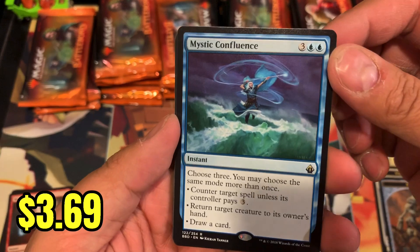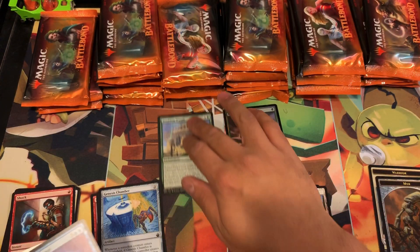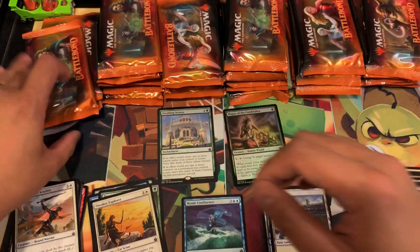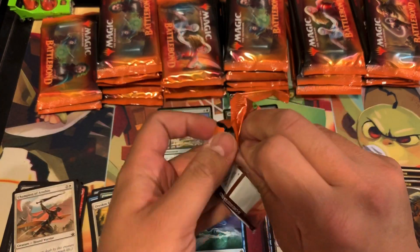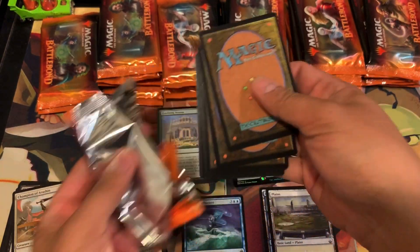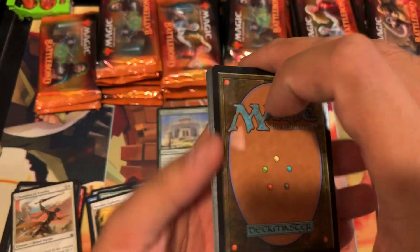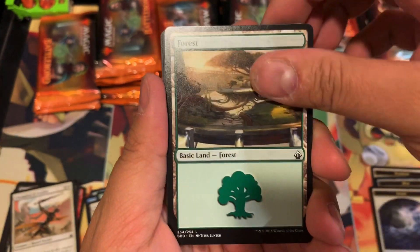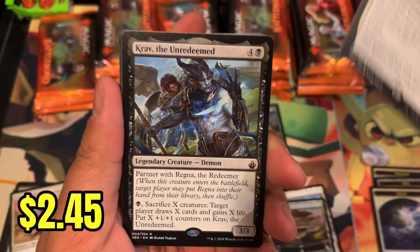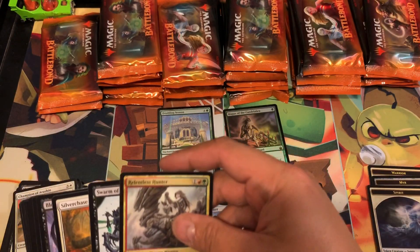Mystic Confluence — not too shabby of a rare. We got our uncommons and commons there, so great start. We also have Regna the Redeemer, and the counterpart Krav the Unredeemed for the double rare there.